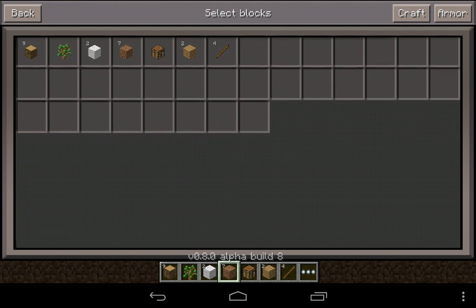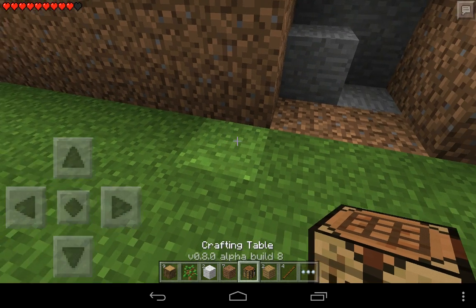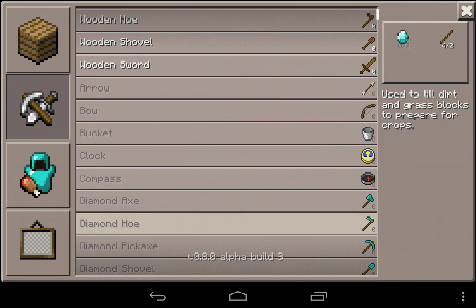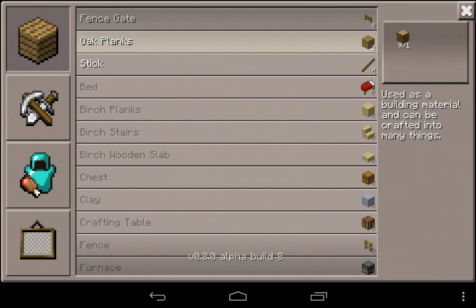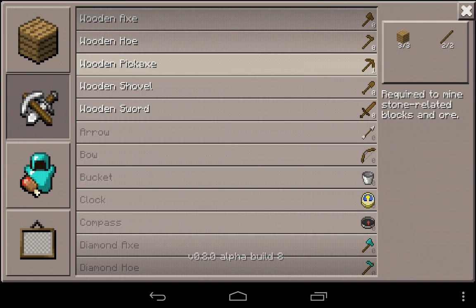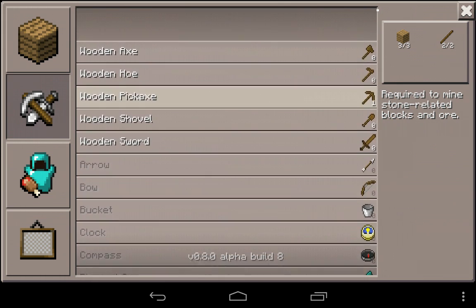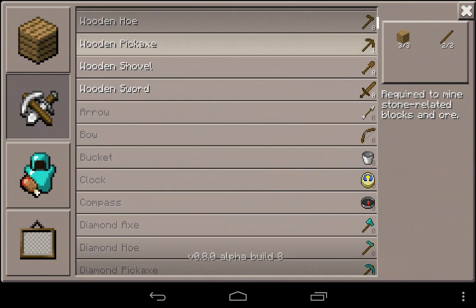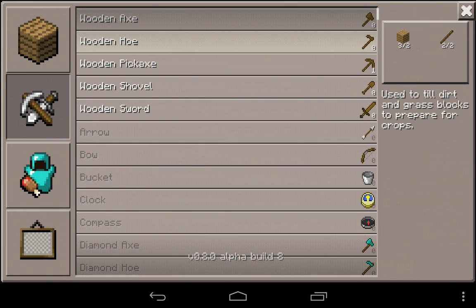Let's craft ourselves some sticks and a crafting bench. One thing they improved that's really cool — on the moment you are able to make something, it's right here at the top showing all the stuff you can make. Like, if I could make diamond, the diamond would be in the top. I love that.